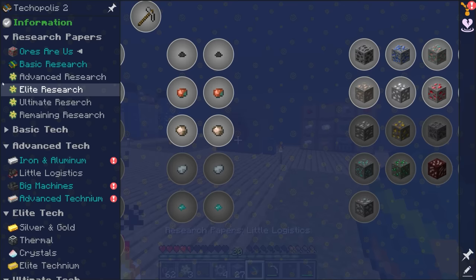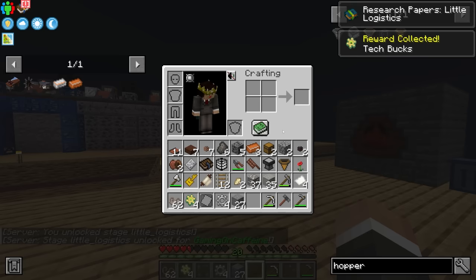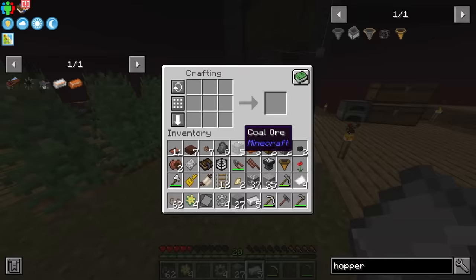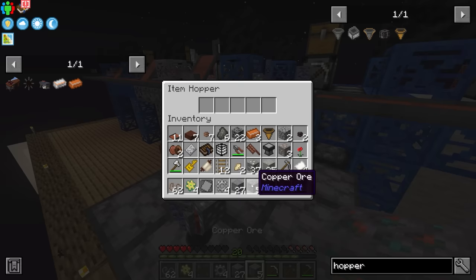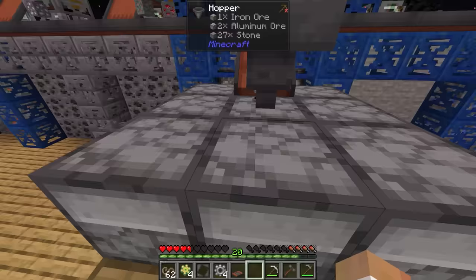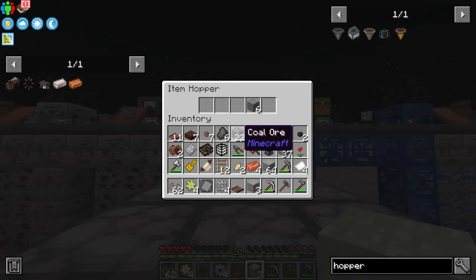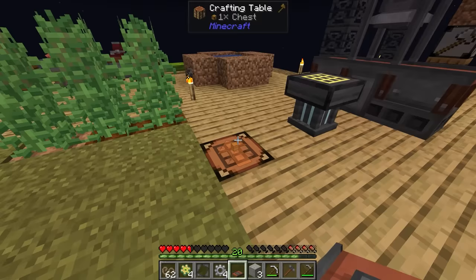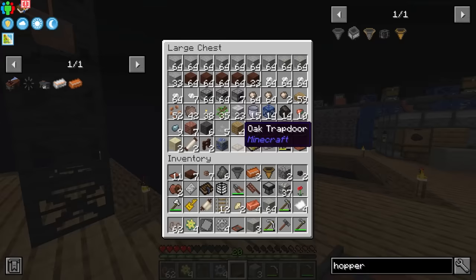Let's do one of these and then one of those. What this is going to allow us to do is unlock little logistics, which I think is going to be useful, but it's also going to give us access to the rapid hopper. It is a little pricey — it requires two basic technium ingots, a block of redstone, and an iron hopper. Let me take five iron and make a normal hopper first. I'll put five more iron in as a buffer for all the stuff coming in, because for the most part everything should make its way in fairly easily.